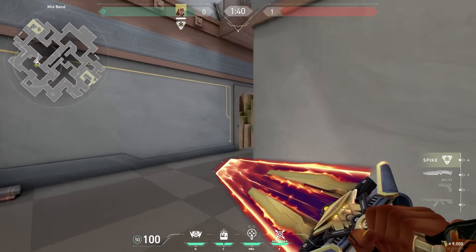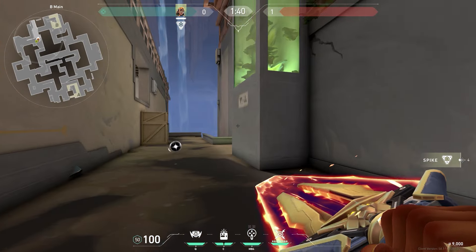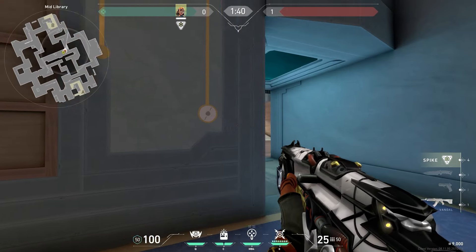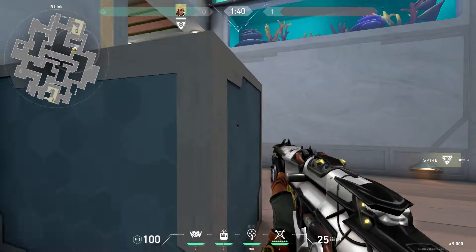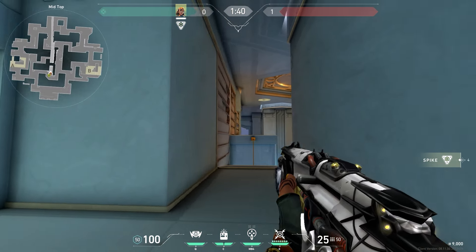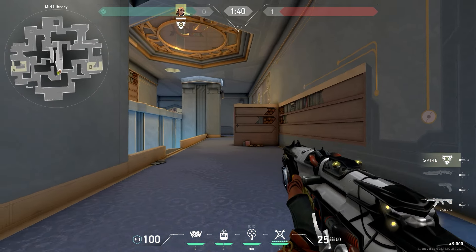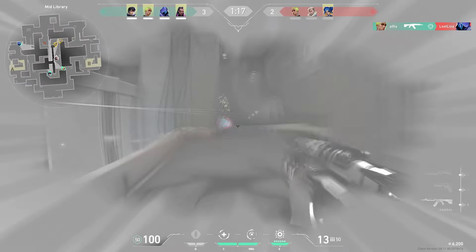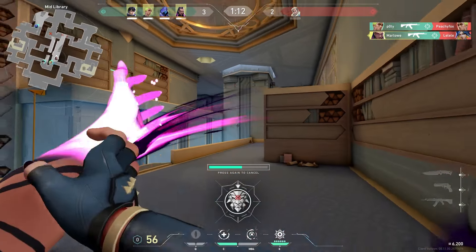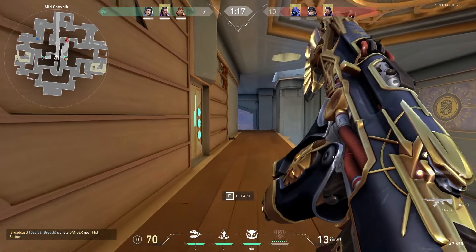Towards B side it's kind of the same. Taking the first pathway left doesn't do much for splitting since you end up in B main, and pushing all the way back through B link could be a good flank play but a split will take very long. As a defender you can enter mid through A link or B link and play the back angles, or try pushing towards library — though that's risky since you're exposed with no easy way back. You can also creep up silently around the rope or hide on it, but those seem like pretty niche plays.